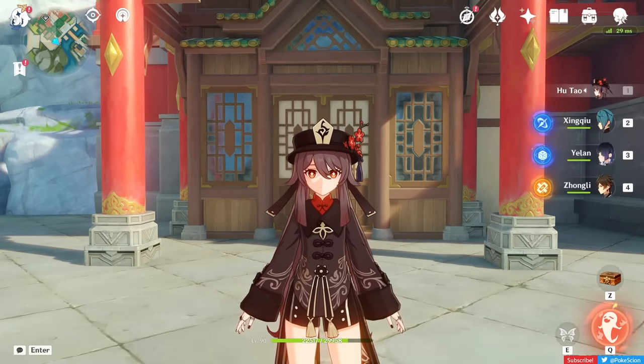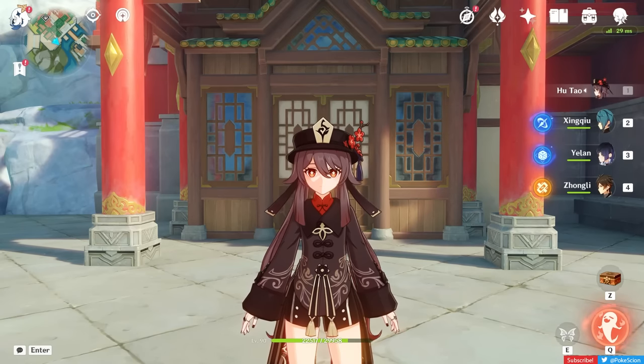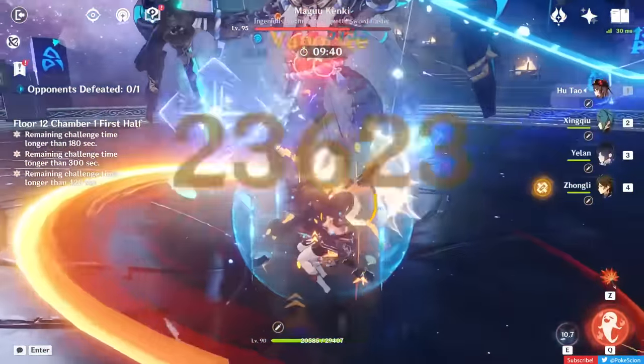Hey y'all, welcome to my Hu Tao guide as of Genshin Impact 4.1. Hu Tao is a character that has stood up to the test of time and still remains one of the best Pyro DPS in the game. What Director Hu brings to the table is incredibly fast Pyro-infused charge attacks that can trigger Vaporize for some crazy damage.